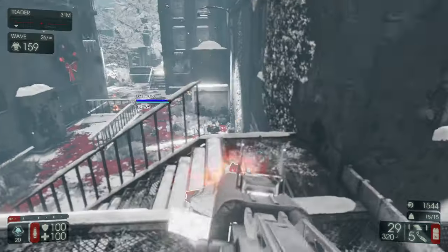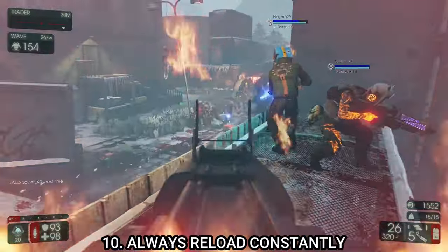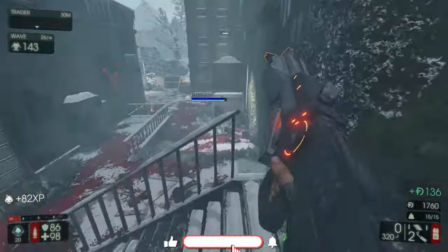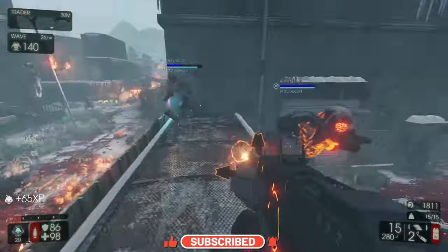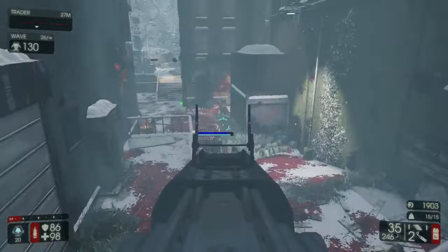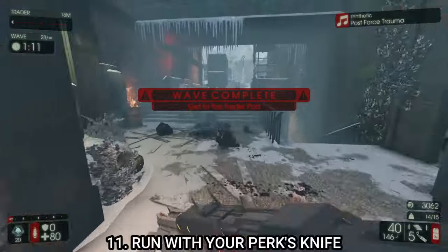Tip number ten: always reload when there are no zeds nearby, even if you've only used one bullet or half a magazine. If you end up in a bad situation, you can get out of it if you've reloaded beforehand. If you haven't, you'll find yourself reloading with zeds swarming you. It just saves a lot of time and hassle.